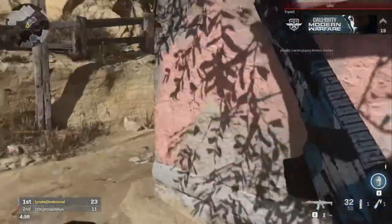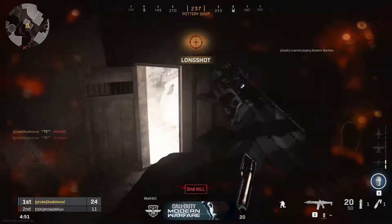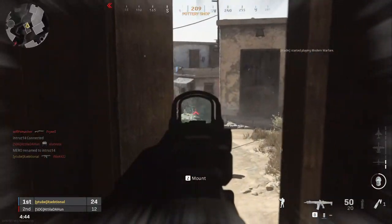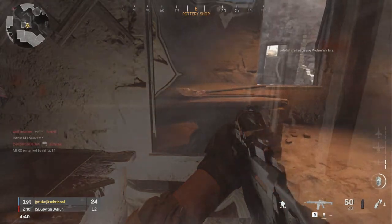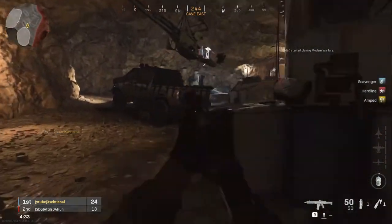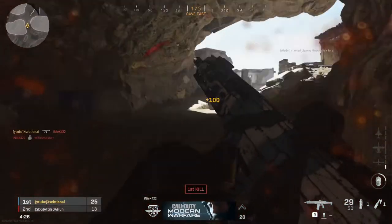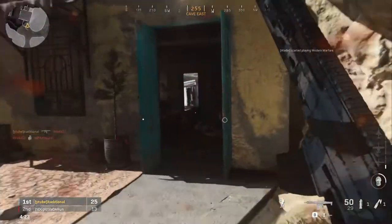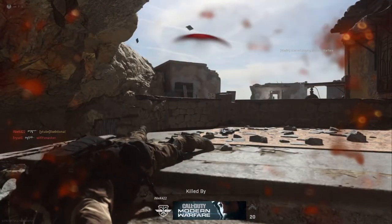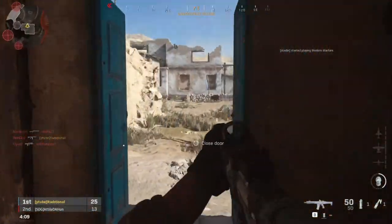Enemy UAV overhead. This sucks — nothing you can do. Alright, let's speed it up, come on. Bad shots. Enemy cluster attack incoming, take cover. 25 kills — five more, come on.